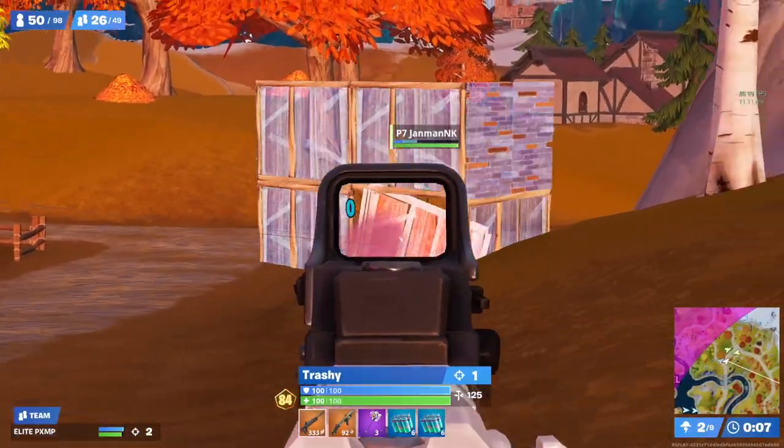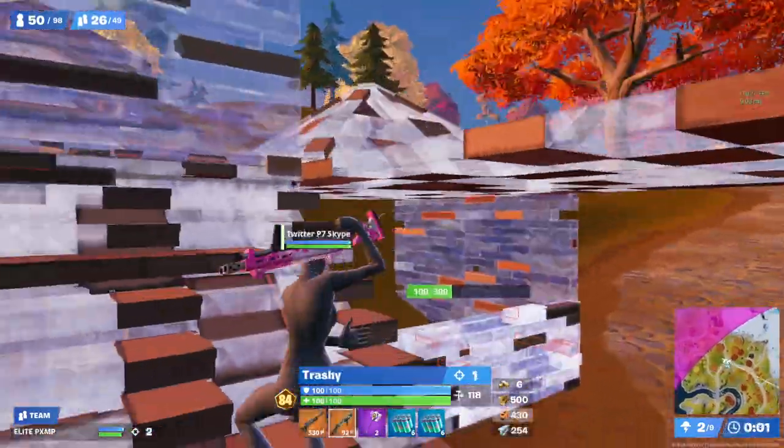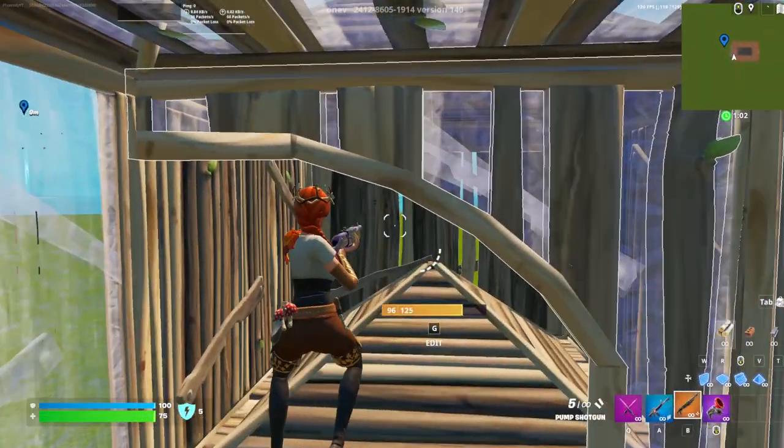Next up we have Trashy, who opens up this fight with an 80 tag onto his enemy. Pump then sets up a pinch, and Trashy creates piece control in the direction away from where Pump is pressuring the isolated solo. This works because most good players will react to being pressured by making space away from the direction they are being pressured.